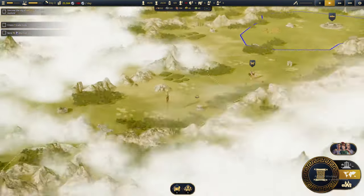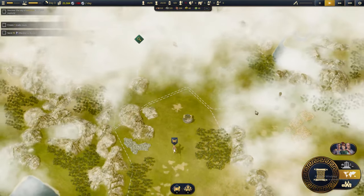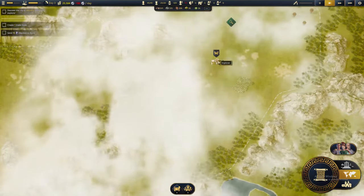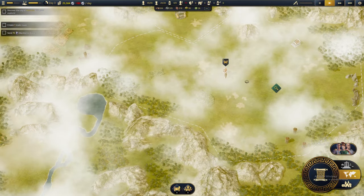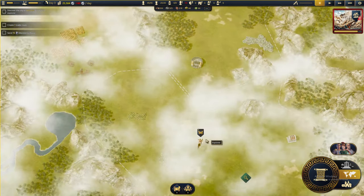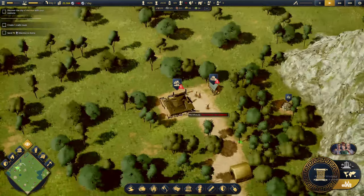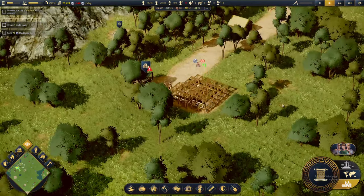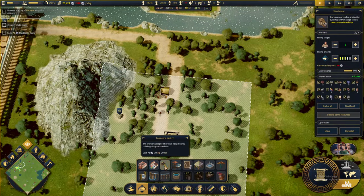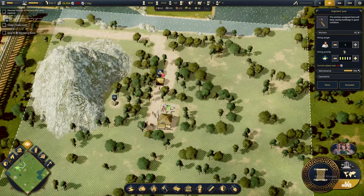There are a lot of buildings here. A building has collapsed back in the city - we discovered the city of Vetona! We're repairing the collapsed building. I think the issue is that we need an engineer's post near this area as well, since engineers are the ones who fix buildings. Let's put four workers there.